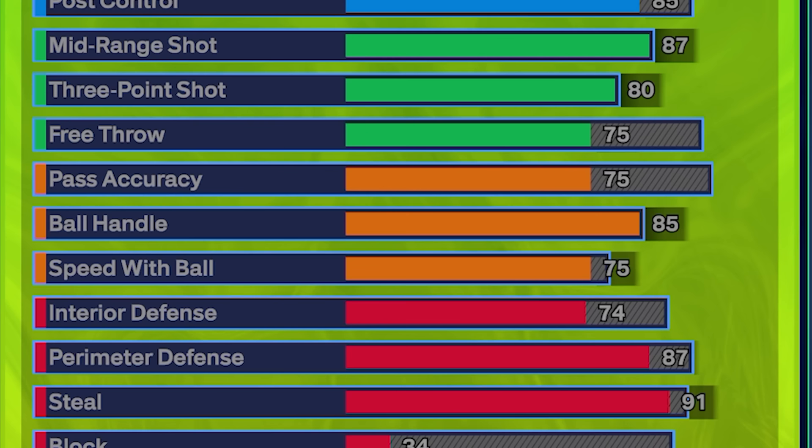Moving on to playmaking, we're going to have a 75 pass accuracy, an 85 ball handle, and a 75 speed with ball. This is pretty standard on all six-eights — these are usually the minimums everybody goes for. It's going to get you badges like silver Speed Booster and silver Blow By, which are good playmaking badges, and you're also going to get a bunch of really good dribble animations, including the Jamal Murray behind-the-back, which is by far one of the best animations in the game.